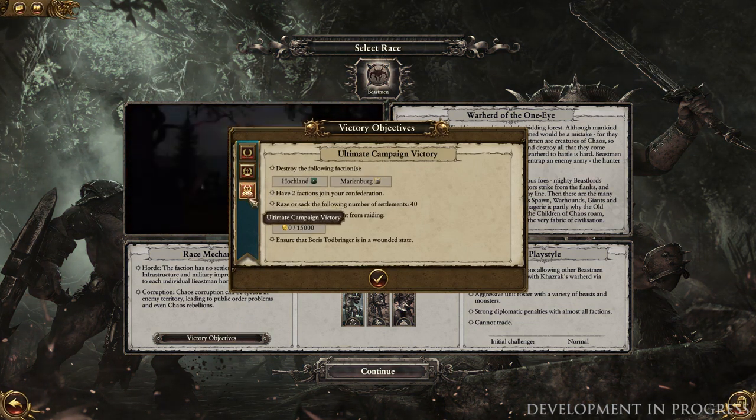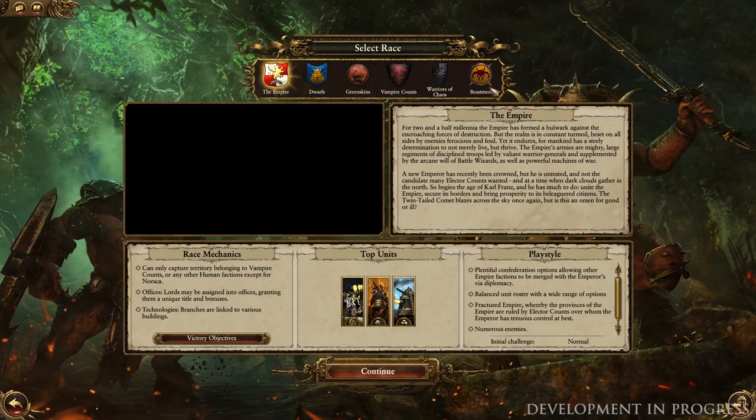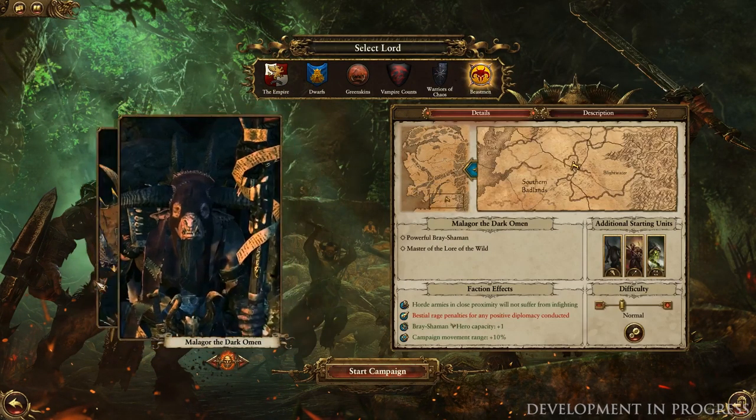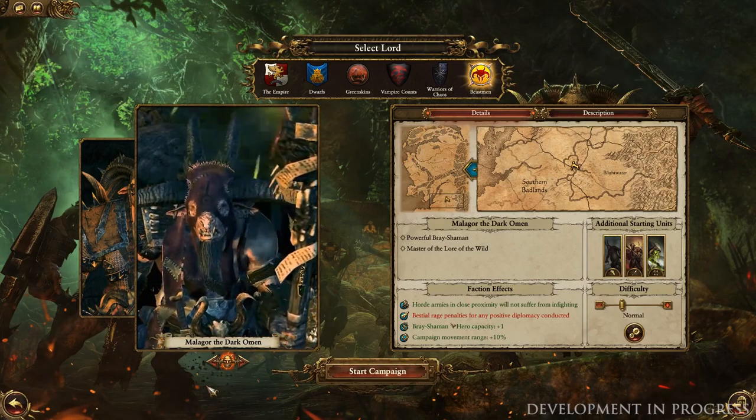With 52 regions and multiple factions to carve your way through, it's a substantial campaign in its own right, and we'll be looking at this in detail via livestreams coming soon. But for today we're focusing solely on the Beastmen and their race mechanics in the context of the Grand Campaign itself.